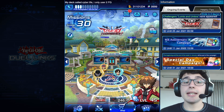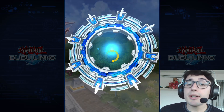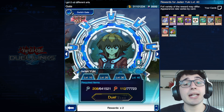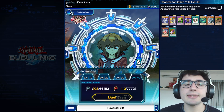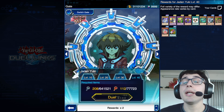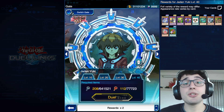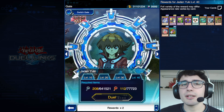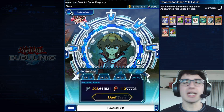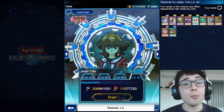Another source of gems is the duel gate. Every time you duel a legendary duelist you get chests that can contain gems. Look at how many keys I have — when there's nothing else to do in the game, I duel standard duelists at the gate. Keep in mind that legendary duelist chests can contain up to 15 gems in a single chest, which is an insane amount.